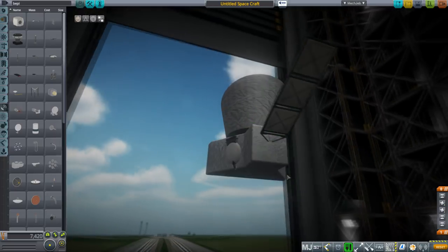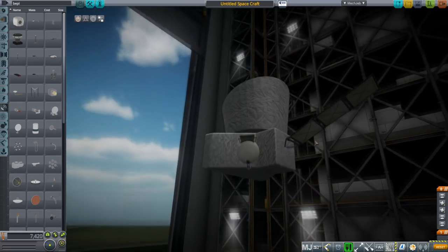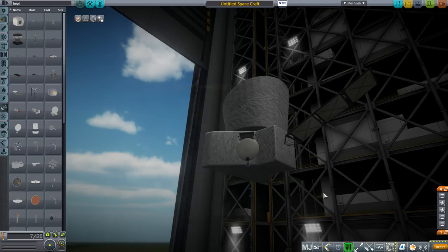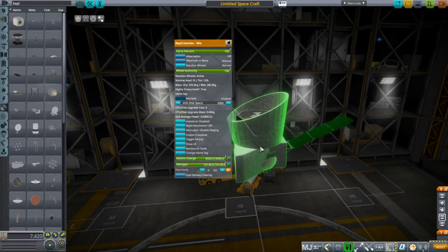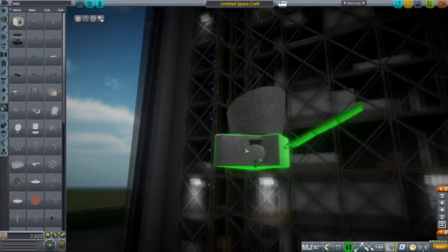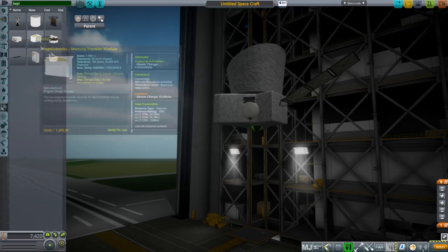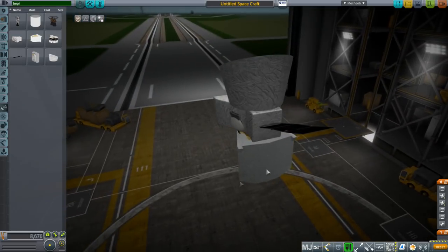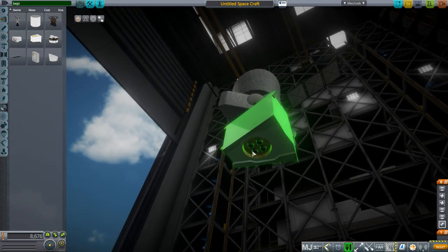I have no information about whether the MPO has cold gas thrusters or not. You do have a very weak reaction wheel to work with here, and if you decide to put thrusters on, there is available volume. These all have decouplers at the bottom — Mio has a decoupler at the bottom, the sunshield has a decoupler at the bottom, and so does the Mercury Planetary Orbiter. The last bit is the Mercury Transfer Module, which is the part with ion thrusters.